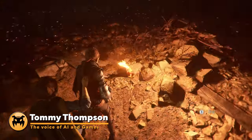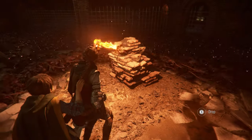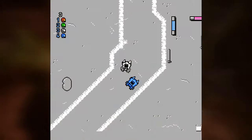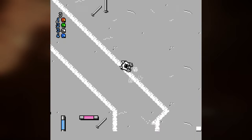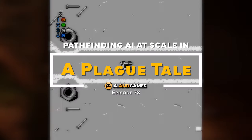This episode is something of a two-for-one special, because the secret to A Plague Tale is that Asobo Studios' rat tech shares an idea that has been adopted for 30 years in the games industry, as far back as a little racing game called Micro Machines.